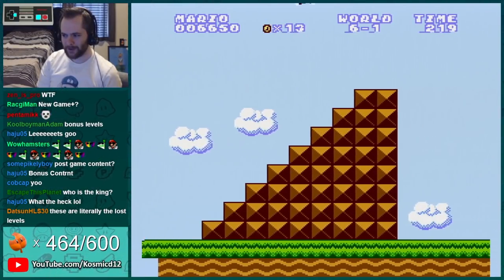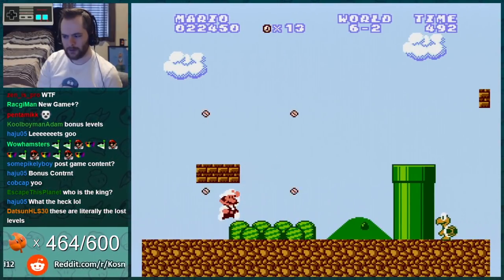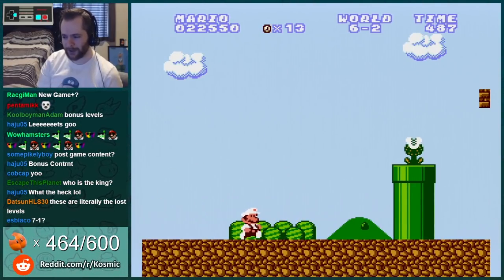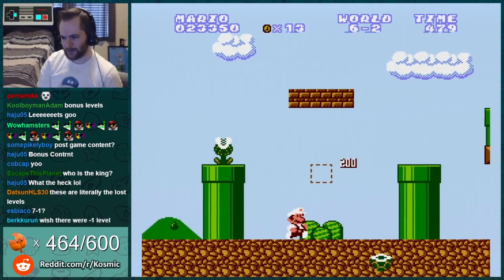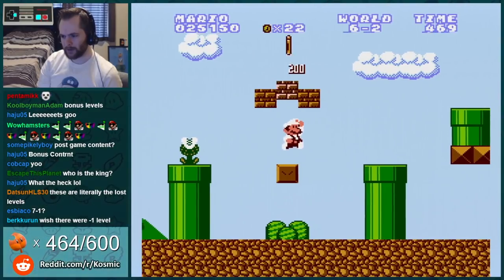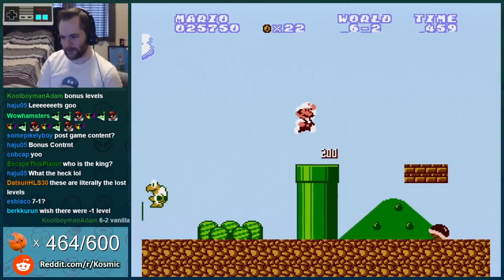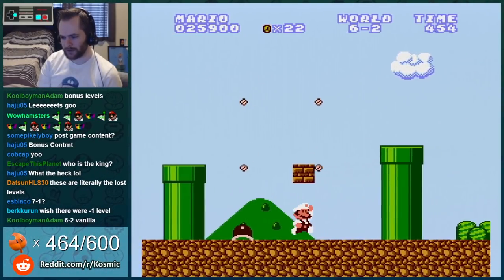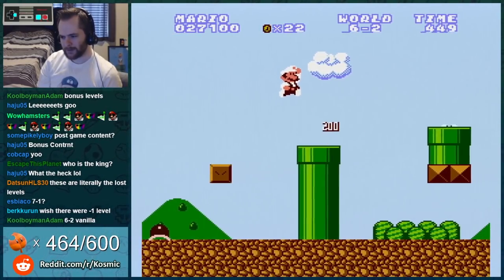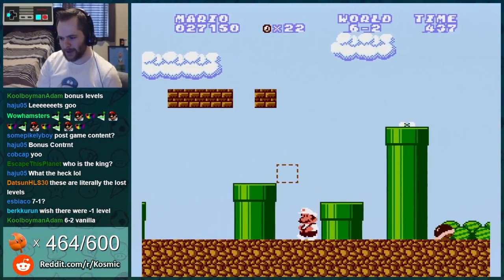We're playing Reign of the Koopa's lost levels. Literally Lost Levels — look at the ground. Wait, this is 6-2 from SMB1! So we just got literally 6-2, but 6-1 wasn't 6-1. What?